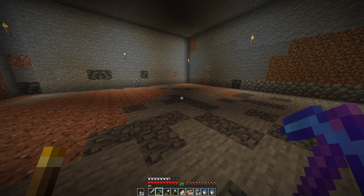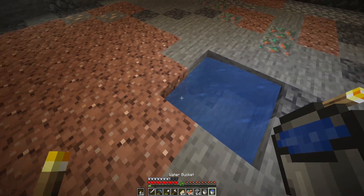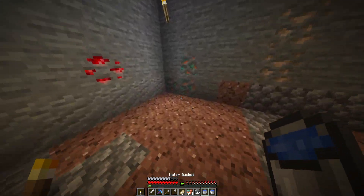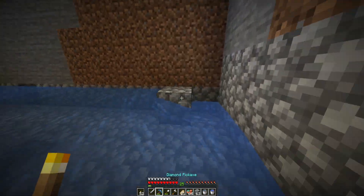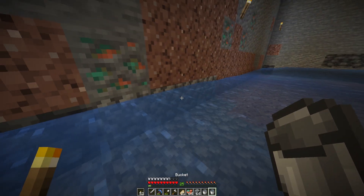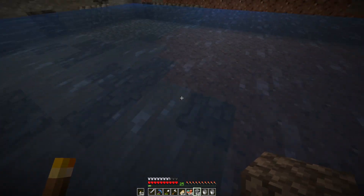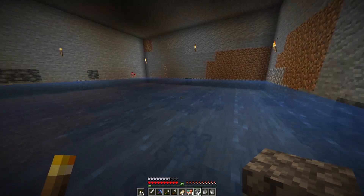Oh my goodness, that was not fun. We need to build an infinite water source because we're about to use a lot of water. We need to fill in two full walls and that'll create a full water block. So we can go ahead and fill this bottom layer in — we've got an infinite little pool of water now. The next step is to do this floor three more times so it'll be four blocks of water high. Let me go ahead and do that and we'll be right back.